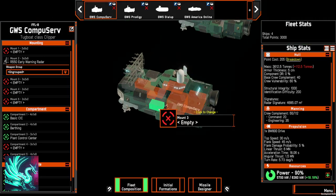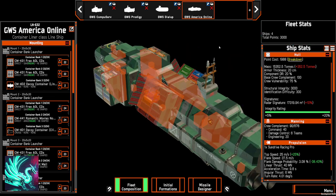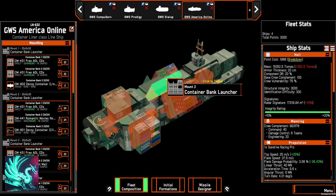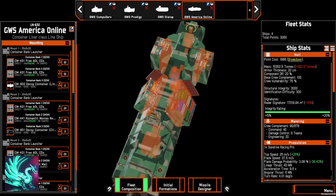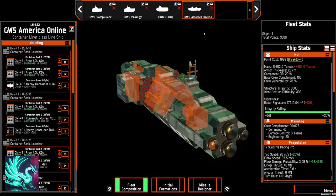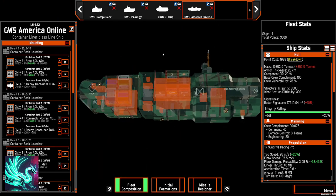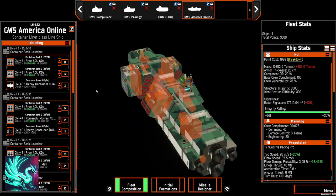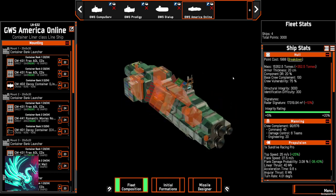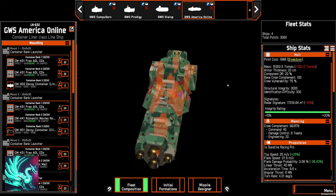I did a little testing against the AI. What I found was that the America Online line was having trouble managing the early warning radar system. What tended to happen — I would park it somewhere where I thought I could get a missile off, and then the enemy would be at a different angle. I'd try to point the early warning radar, and the ship would take forever to roll over, and the orientation would get all messed up.